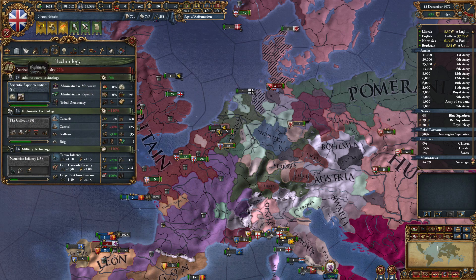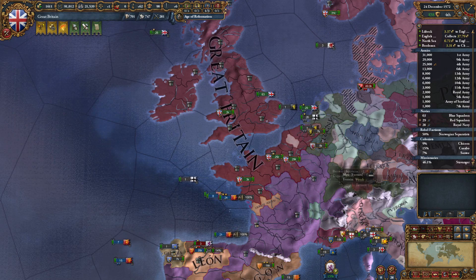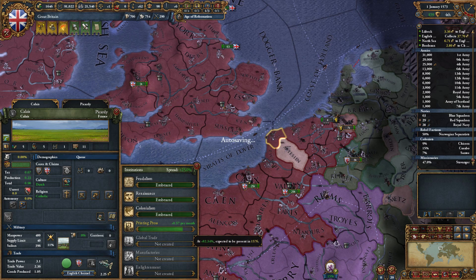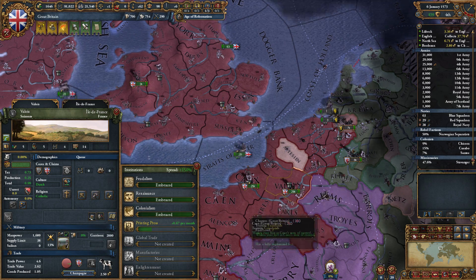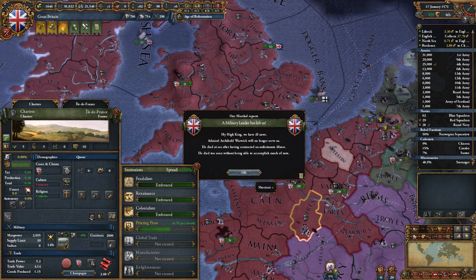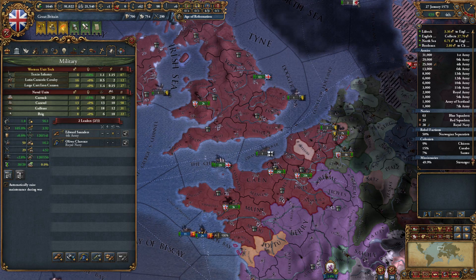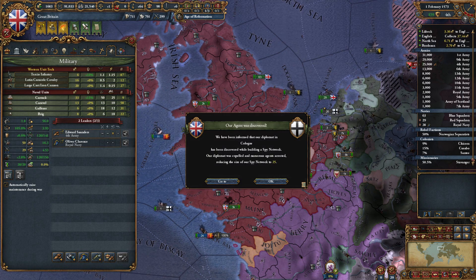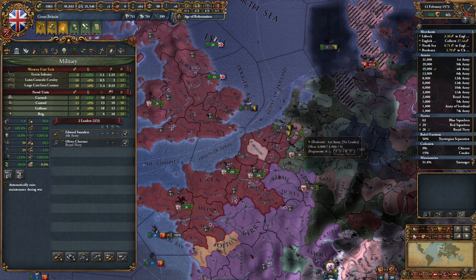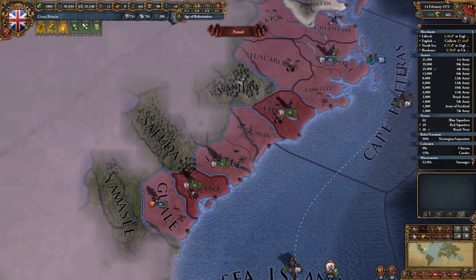We're making 35 ducats a month. The institution will be 2,700 — and that is if these provinces don't embrace it. 0.57 per month, so in a few years it'll be embraced. 0.1 a month, present there at 0.76. Archibald Warwick will no longer serve us — that looks like an admiral. Agent discovered in Cologne — I don't care. Santee is self-sustaining.